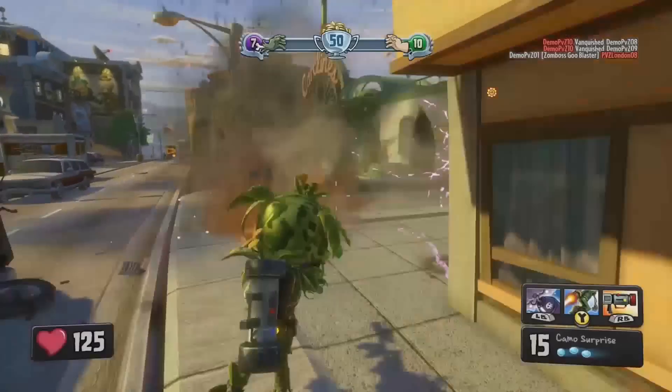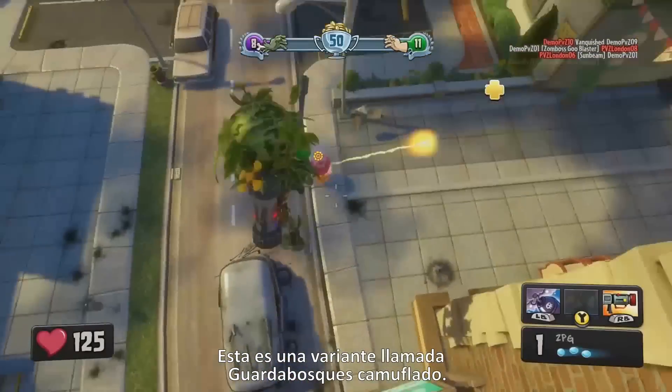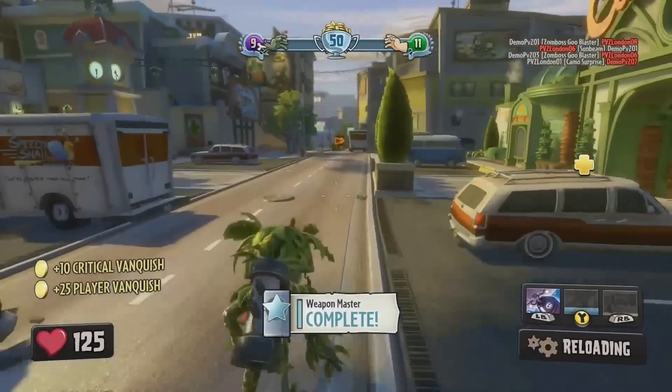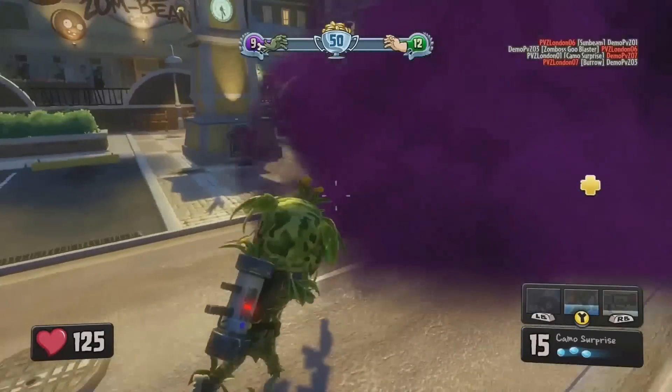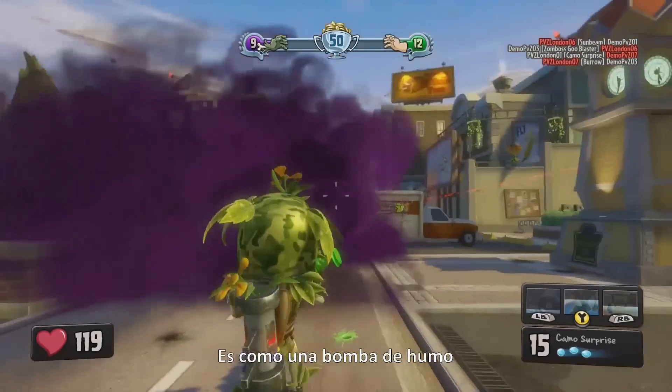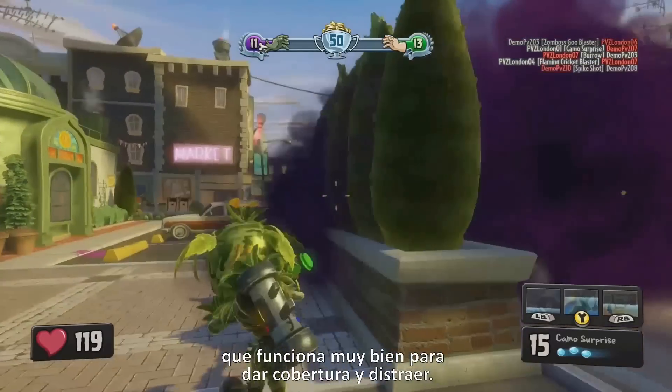Now we're looking at the Foot Soldier — this is a variant called the Camo Ranger. He just did his rocket jump there with a ZPG strike right at the end. And here he is throwing his stink cloud grenade, basically like a smoke grenade — great for creating cover and diversions.